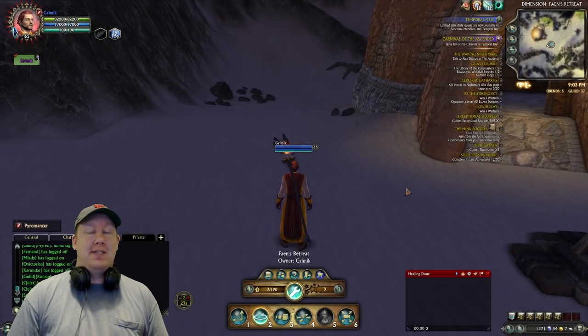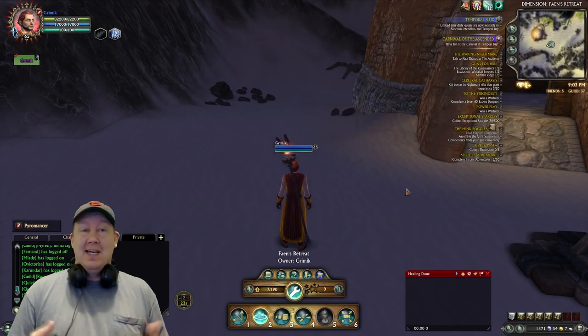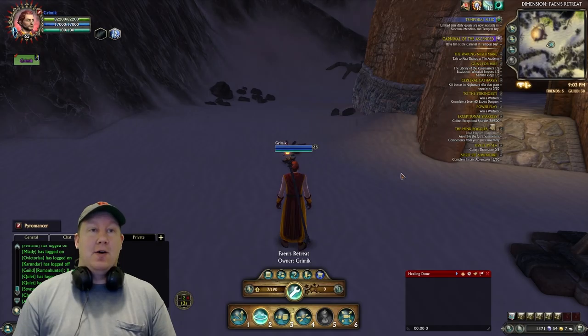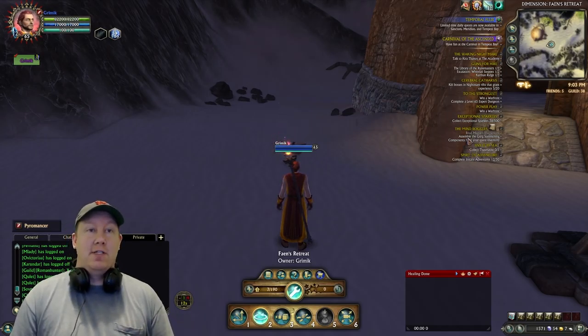What's up guys? Grim here. Today we're going to go over a quest that a lot of people are requesting help with because it's confusing — and this is 'The Mind Boggles.' That is a quest you can obtain in the Tempest Bay area with the Carnival of the Ascended. After you've done several of the quests in the Carnival of the Ascended, you will eventually get the quest for The Mind Boggles.